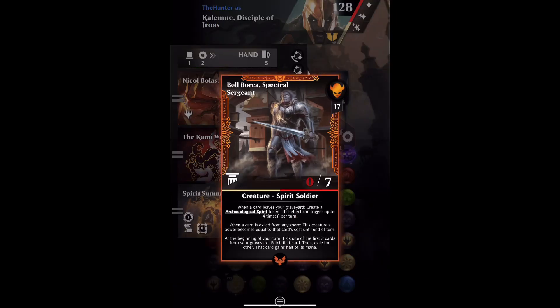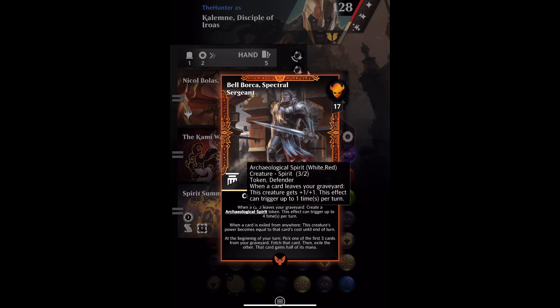Hey gang, slightly longer one. We're looking at Archaeological Spirit tokens. There are 12 cards that create them and apart from one which I'll show you shortly, none of them just put one into play. It's all a bit of a workaround which is why you never see stacks of the things.